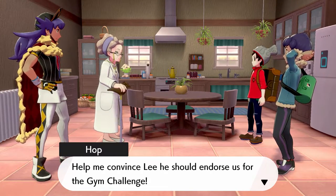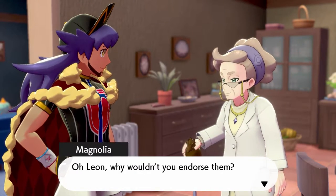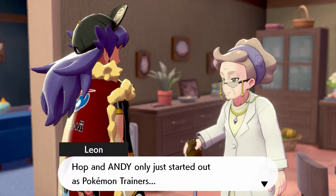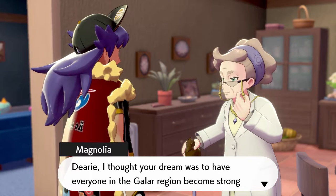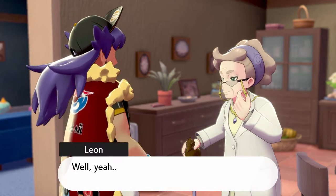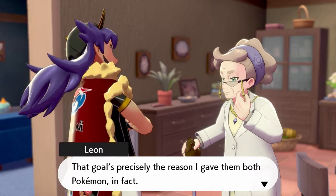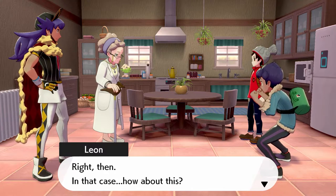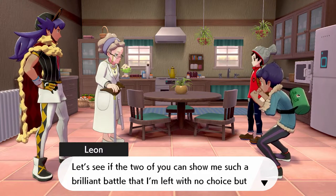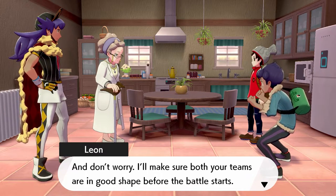This is Professor Magnolia — she's basically the one who did the research on Dynamax and also the grandmother of Sonia, the one who gave you the Pokédex. The great thing is she convinced Leon to endorse me and Hop so we can participate in the Pokémon gym challenge.